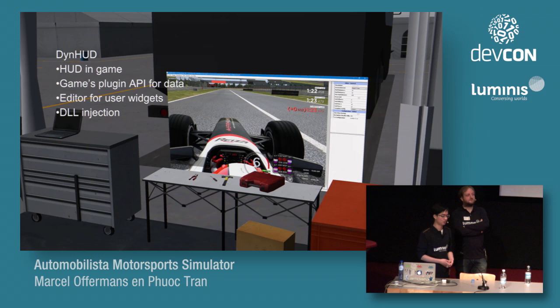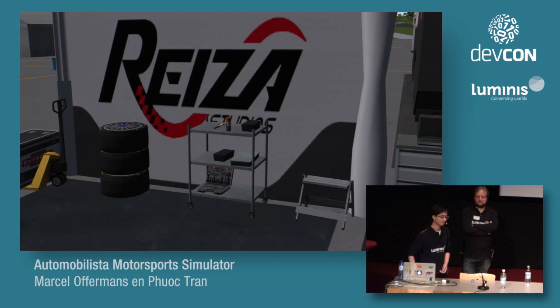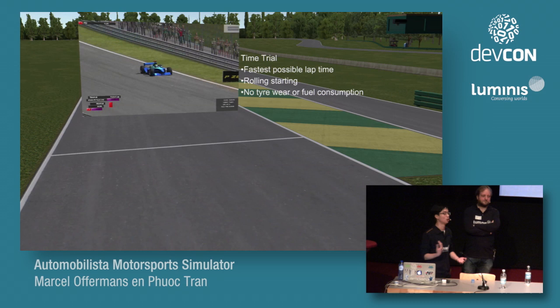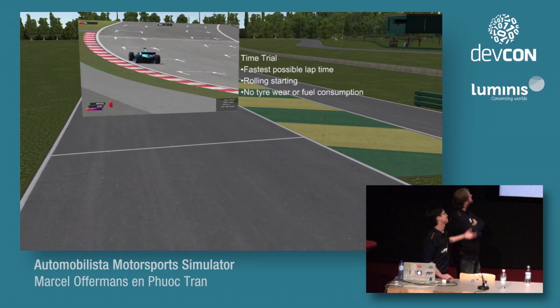TrinHot uses Java code. When the game starts, it starts itself as a Java process that renders a 2D canvas, loads up the UI widgets, and injects them back into the 3D DLL, which pops up as a layer above the game. We also have a new game mode called time trial, which is basically to drive the fastest possible lap time. It has preconditions like a rolling start and no tire wear or fuel consumption. The widgets you see in the corner are created through TrinHot.